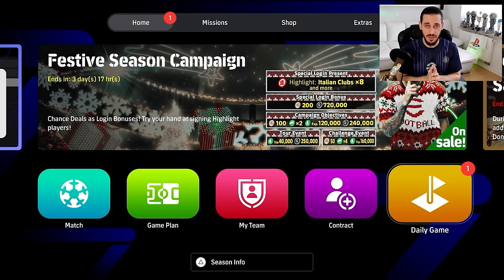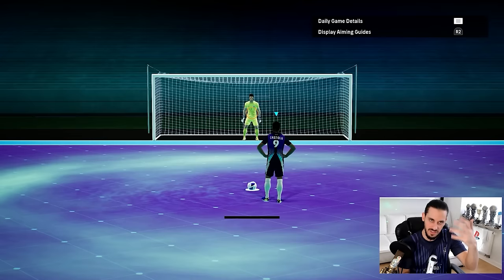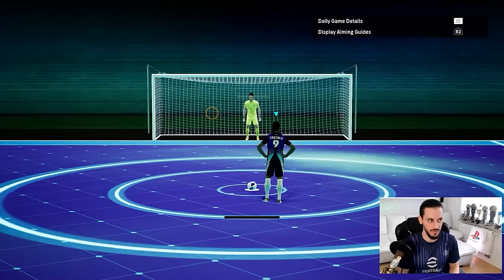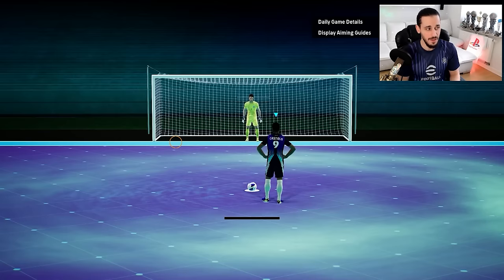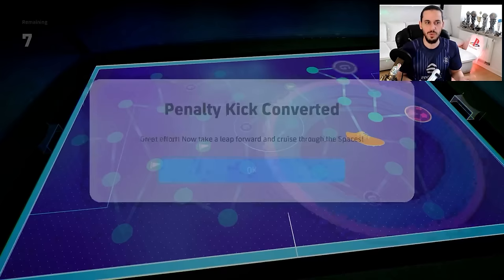Now I'll show you how to increase the probability of scoring goals in the daily game for daily penalties. On PlayStation, activate the aiming guide with R2 — this is available on every platform and helps you see where you're aiming. Always aim into the corner, almost at the post, then load up the bar to 100% — not 80, not 90, not 95, full 100. Almost every time you will score, and it will be really hard for the goalkeeper to save the ball.